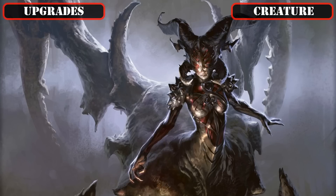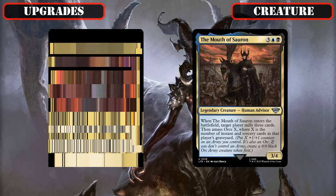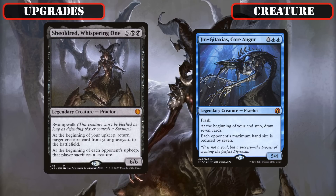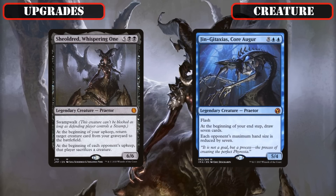Beginning with our creature upgrades, we'll start off by cutting a good chunk of the creature base that cares about amassing orcs to make room for big, high-value reanimation targets. As such, we'll begin by axing the amass-focused legends Saruman the White Hand and the Mouth of Sauron, so we can give their spots to the Praetors Shouldered Whispering One and Ingesta Taxus Core Augur — both of whose effects are incredible for us and backbreaking for our opponents, by either forcing opponents to sac their creatures while we reanimate ours, or by reloading our hands while forcing opponents to discard theirs, often resulting in completely taking over the game after even a single rotation.